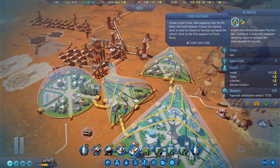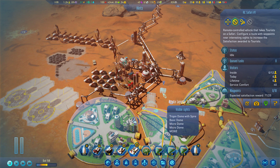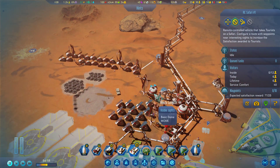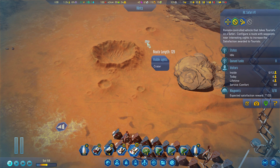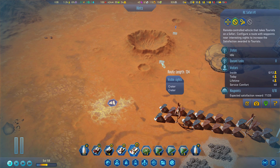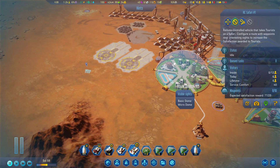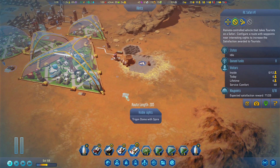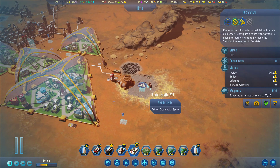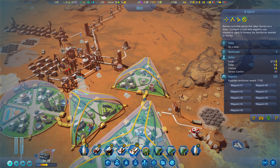Clear safari route. Start is here, drive there, drive there, up there to these craters, then around there to this spot, then here, then there — and then finish route. There we go.